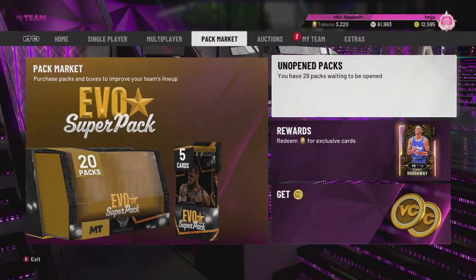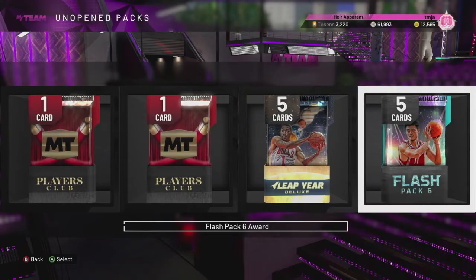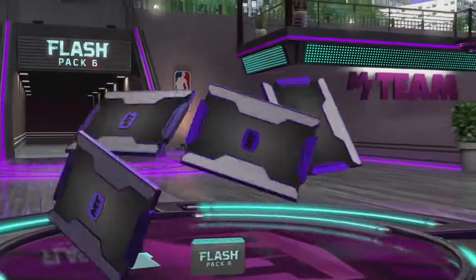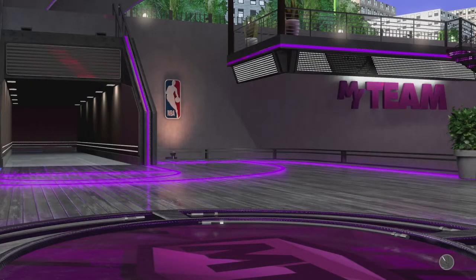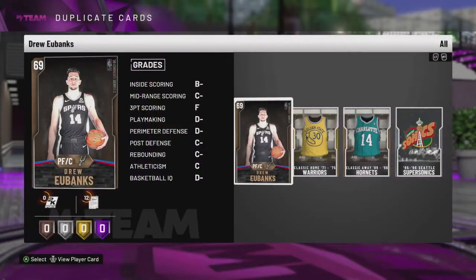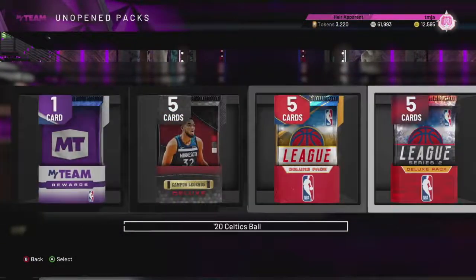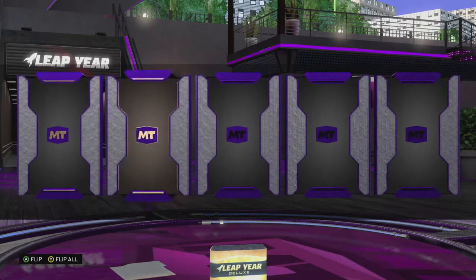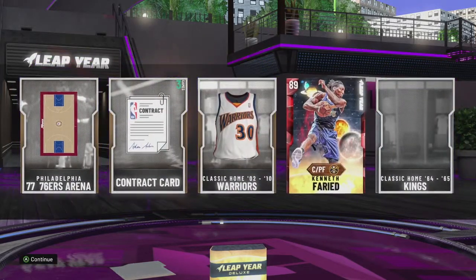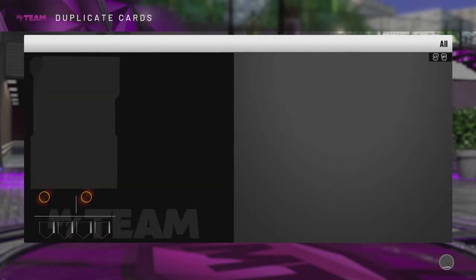Those are all of the locker codes currently available in NBA 2K20 MyTeam as of this recording. So we're going to go ahead and open some of these packs. We'll start by opening the packs we got from these locker codes in this video. Starting with this flash pack - and nothing. We do get a bronze player, which is not what we were hoping for at all. I'll be sending this stuff to my auction house. Now we're going to open up this leap year pack. And we get a ruby - it is Kenneth Fareed.